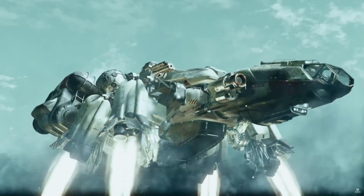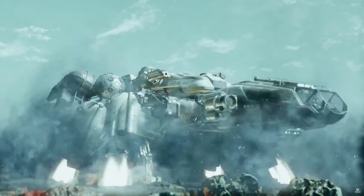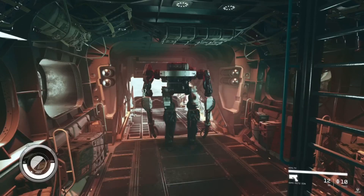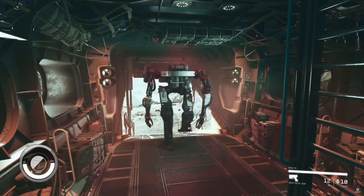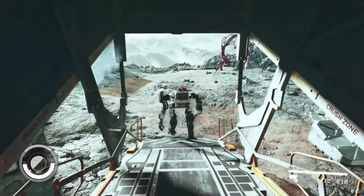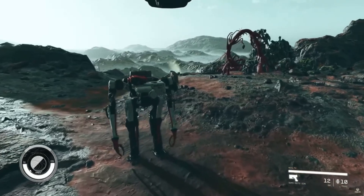Ship setting down looks gorgeous — these are, of course, rendered cutscenes. Now cutting to gameplay: very simplistic UI. It does look like we have oxygen, a health meter, weapons, not unlimited ammo, and frag grenades as well.